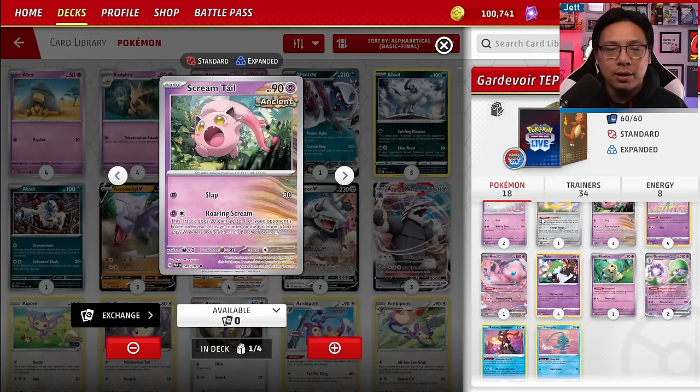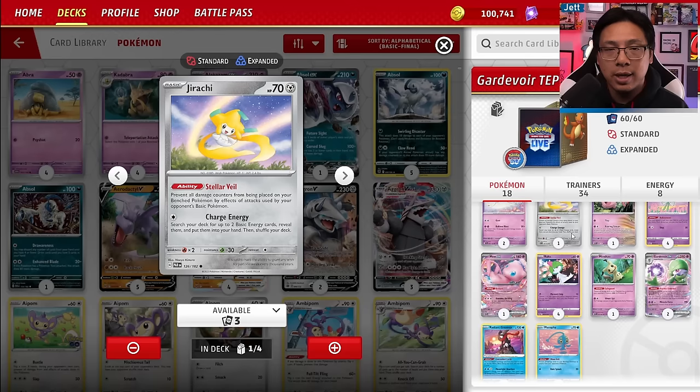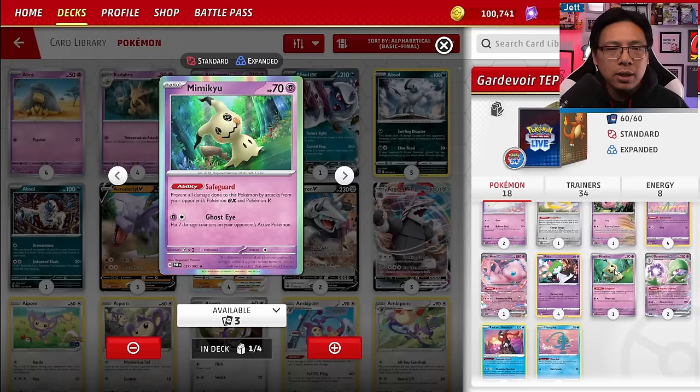For bench protection, we have Jirachi and Manaphy. Manaphy protects against damage like Moonlight Shuriken, and Jirachi prevents damage counters from Basic Pokémon like Sableye's Lost Mine. Mimikyu is here to stall for time — it can't get hit by EX or V Pokémon attacks, buying you a turn or two, and Ghost Eye lets you drop seven damage counters on your opponent's active Pokémon.